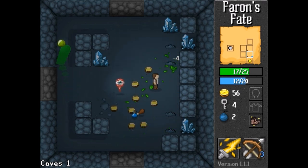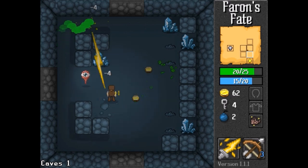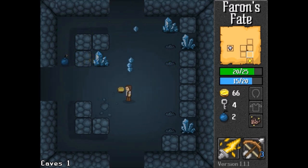Even better, the lightning deals damage based on your magic damage stat, so mage builds will have an easy time dealing massive collateral damage to monsters.